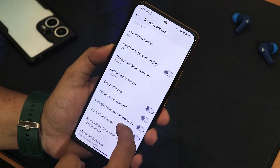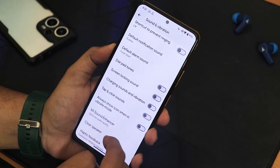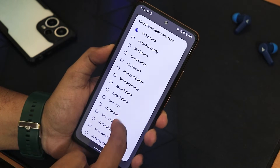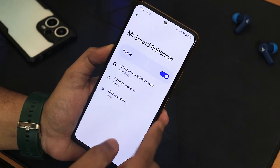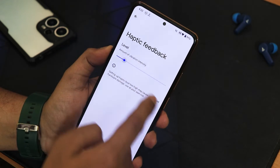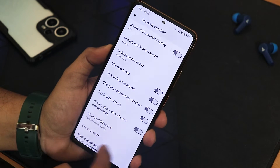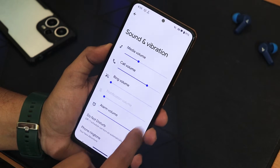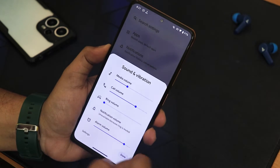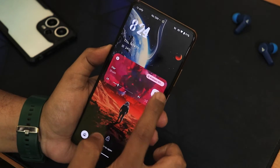In the sound and vibration settings we have media quality and extra volume controls. Scrolling down we have vibration and haptics customization, touch feedback, the Mi Sound Enhancer — which is great to see and wasn't even there in early builds of the Poco A5's Evolution X. We also have the clear speaker option, haptic feedback intensity adjustment, tap and click sounds, always show icon in vibrate mode, dialpad tone, screen locking sound, and the volume panel.